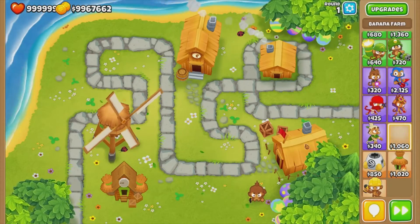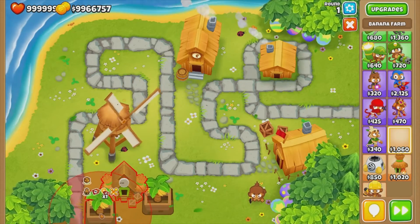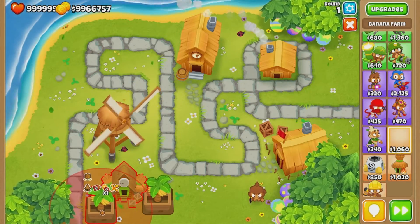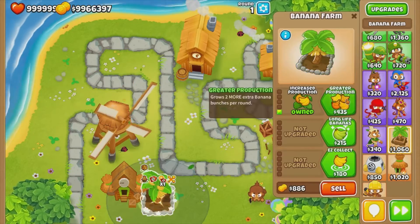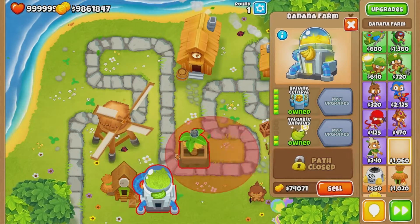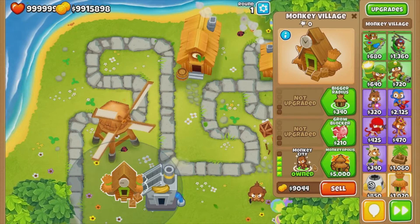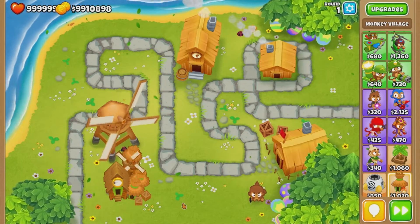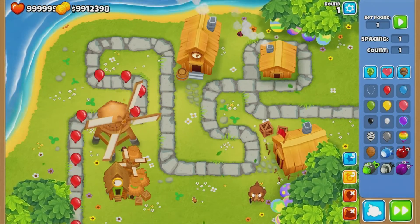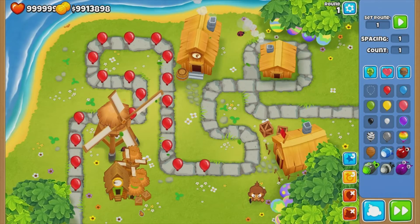Monkeyopolis is the best banana farming method in the game. What you want to do is get a bunch of top path banana farms — you need tier four — and then get monkeyopolis, which combines all those banana farms into one. If we send a round, you'll see it start making banana crates.